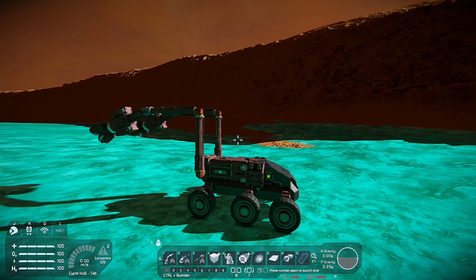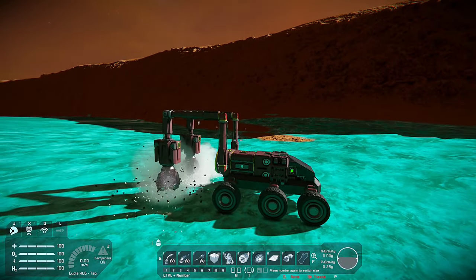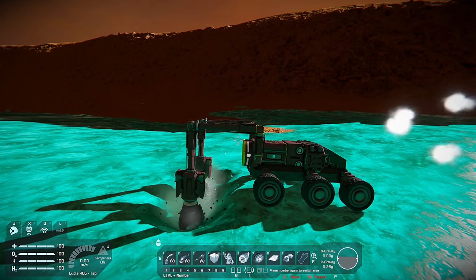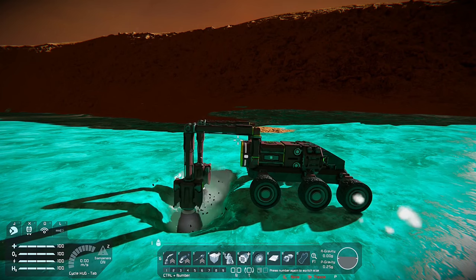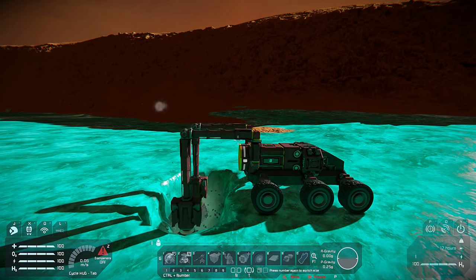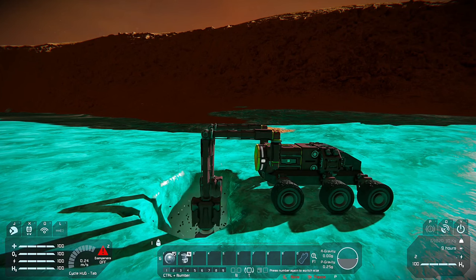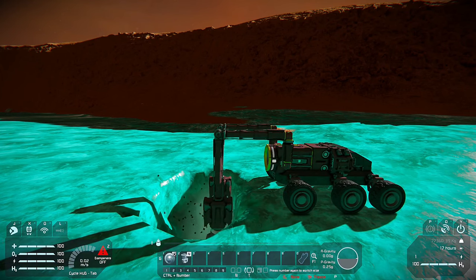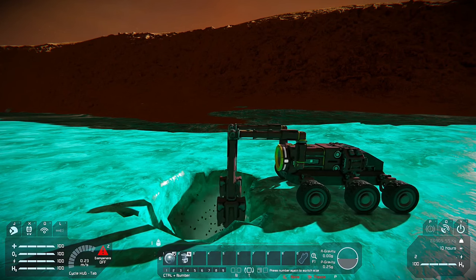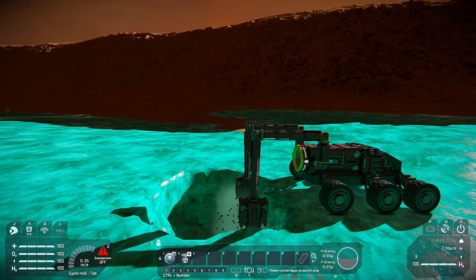Looks like we have too much weight aft of the center. I did connect these drills to the connector and not the medium cargo container, which may have been a bad idea. These drills are just chewing right through the ice as the pistons push them downward. There's not going to be enough ice in one spot, so you'll have to move your rover a little here and there. Once we get a full cargo container it is going to retract the entire system — you can set it up so once the cargo container, O2H2 generator, and connector are all full, it'll hit a limit and tell the event controller to retract everything.